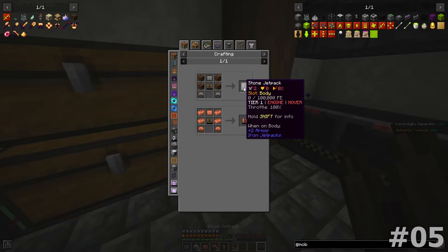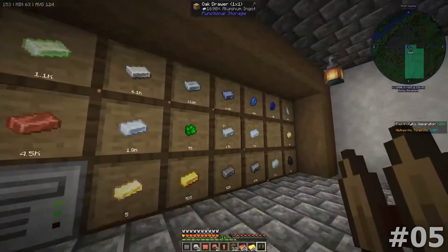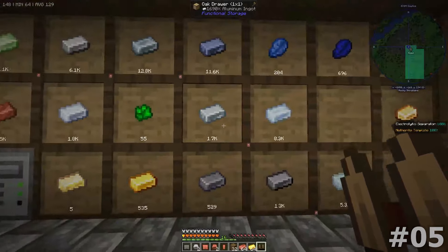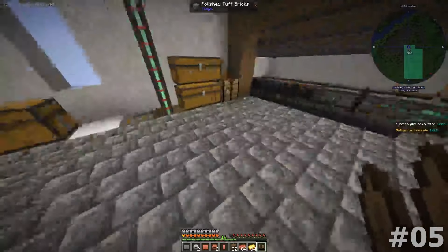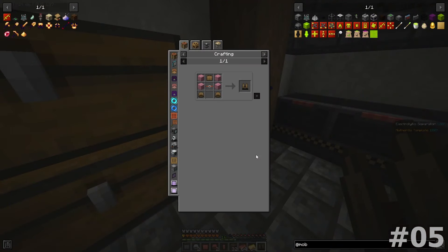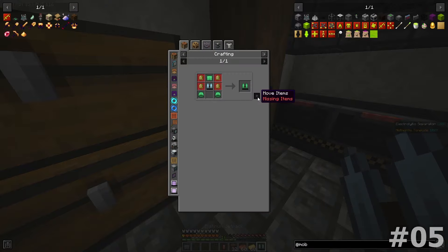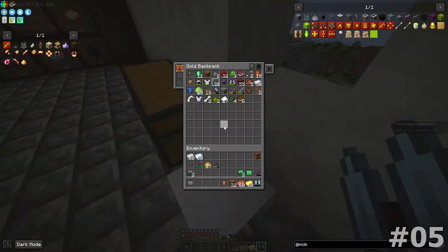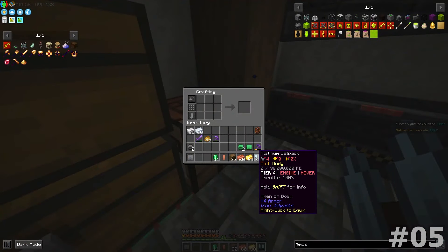Going to grab copper, iron, and platinum. I need emerald — I don't have any emeralds either. We're making copper, then iron, then gold, then platinum, then emerald. This requires four emeralds. Do I have them? Oh, I got very lucky there — I do have them!